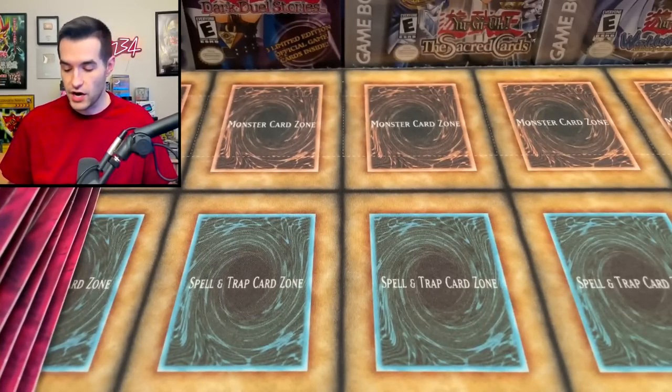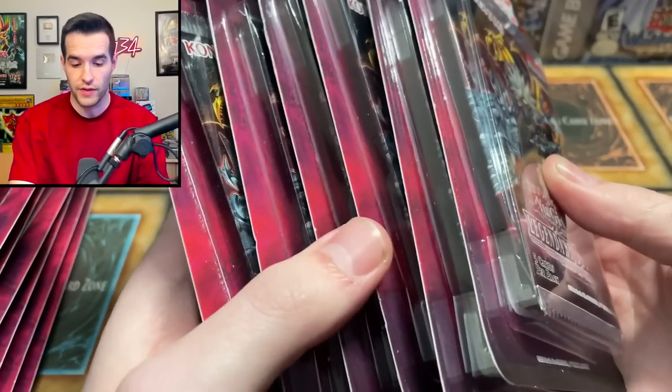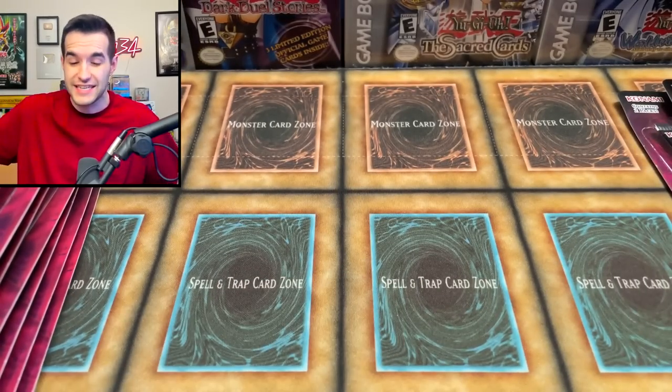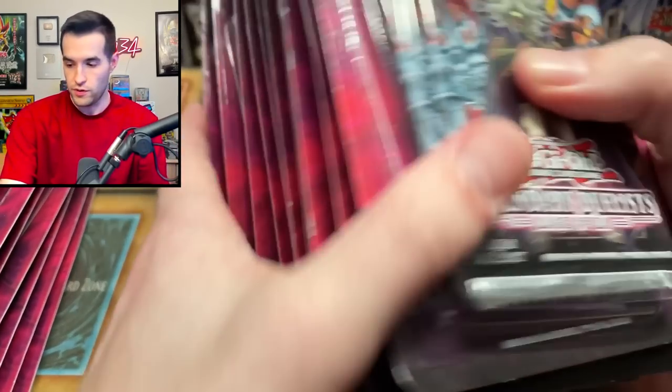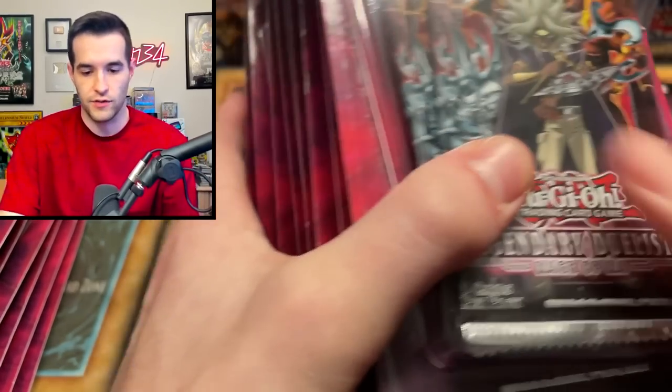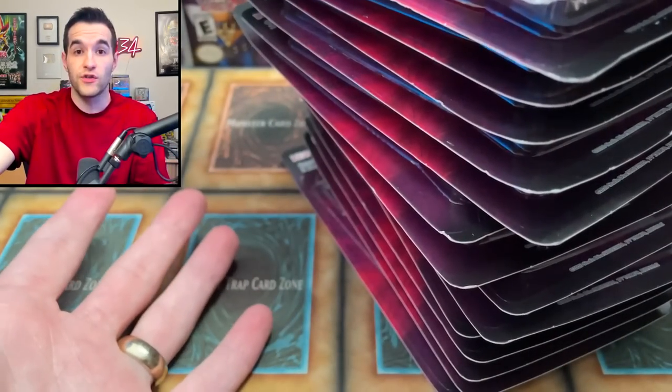First of all, there is a lot of stuff in here. I have no idea how many Legendary Duelist Rage of Ra there are, but there are a bunch of them — there's five right there. There are two packs in each of these, and we got more of them. That is all Rage of Ra, all different packs — that's like a couple booster boxes worth. Maybe we could pull the Ghost or Winged Dragon of Ra. That'd be pretty sick.